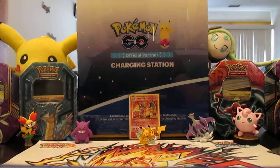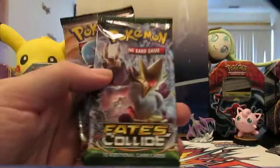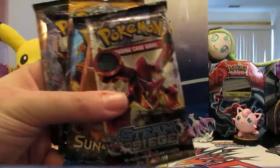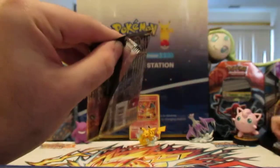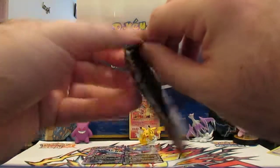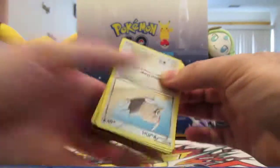We'll put those to the side. As far as packs, we got Steam Siege, Sun and Moon, Evolutions, another Sun and Moon, Fates Collide, and another Steam Siege — so you get six packs with it. Big Sister picks three and I'll do these three. Let's see if we can get something. Steam Siege first — we're so excited we got it early, and we're giving out code cards too.